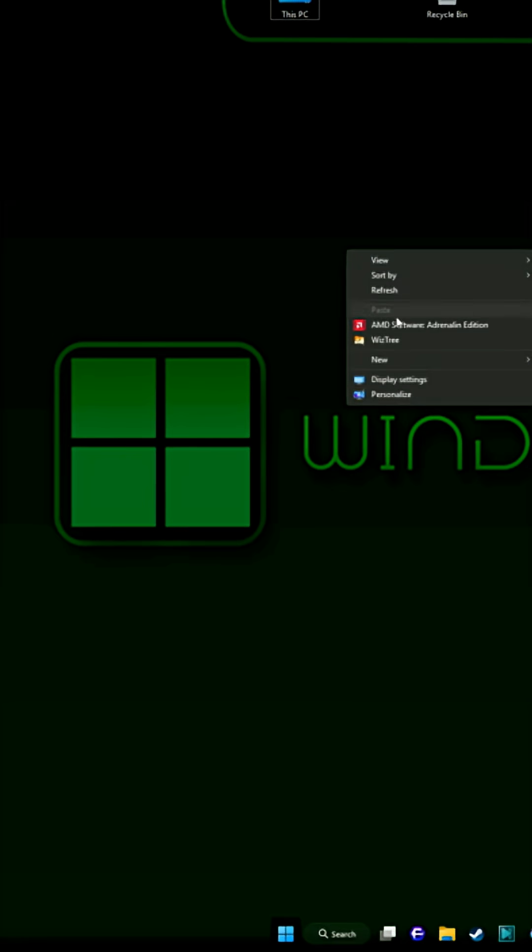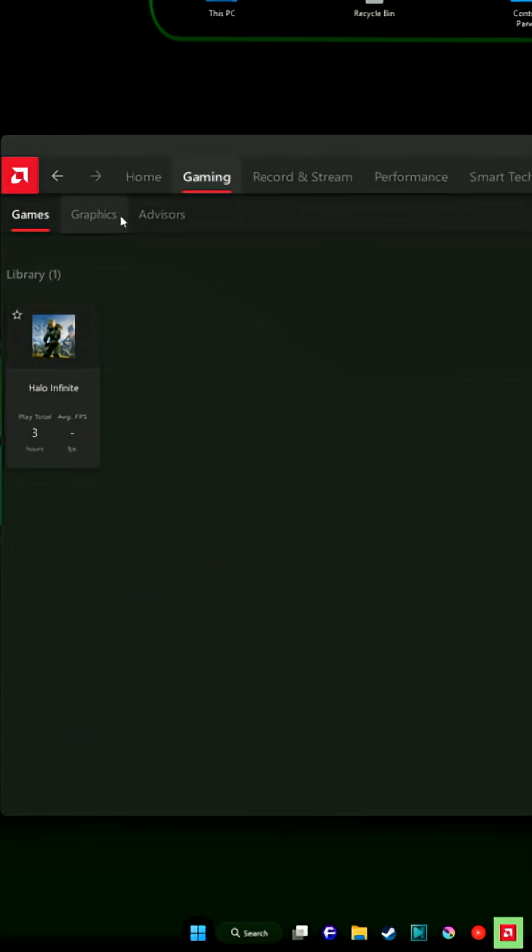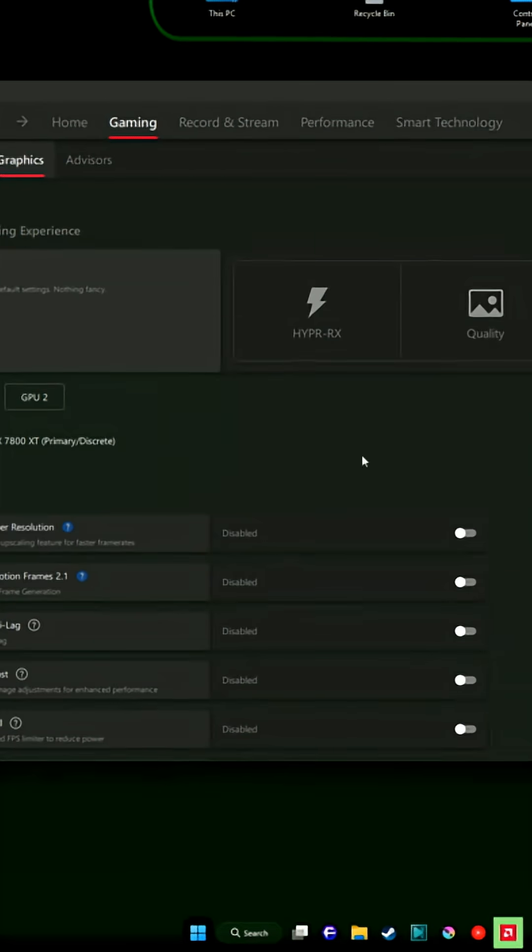To enable it, first go to your AMD Adrenaline software. From there, under the gaming tab, go to graphics and enable RSR from here.